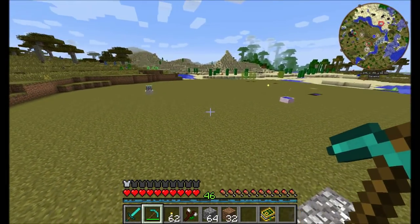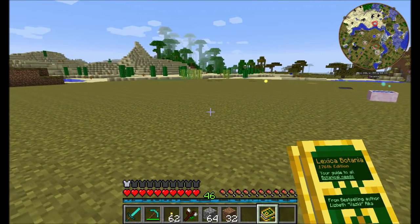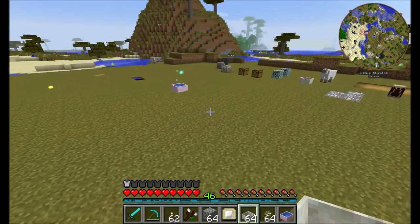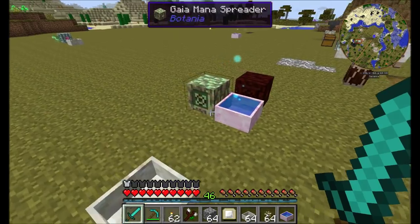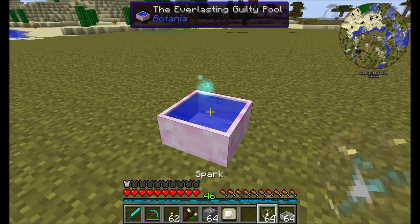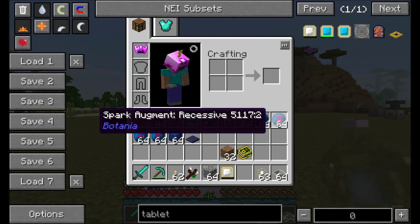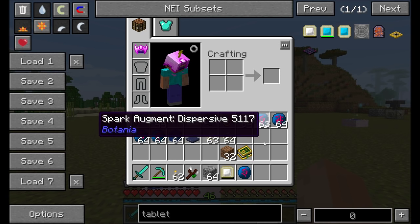Now let's look at some mechanics-based things, and then we'll come back to the nifty toys and gadgets available in Botania. First, let's talk about sparks. Sparks are a new and powerful way to transmit mana from one mana pool to another, and also to fuel some of the mechanical processes in Botania, as well as helping out the player. First, you're going to want to place a spark onto a mana pool, and you can give this spark all kinds of different properties through augments. There are things you can do without augments too, but first let's talk about what augments can do.